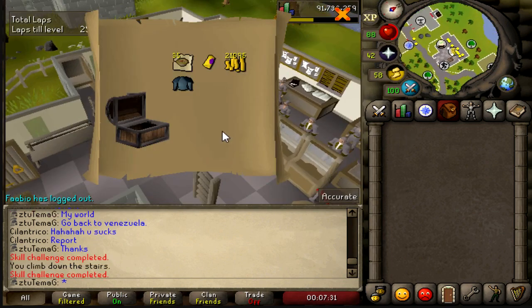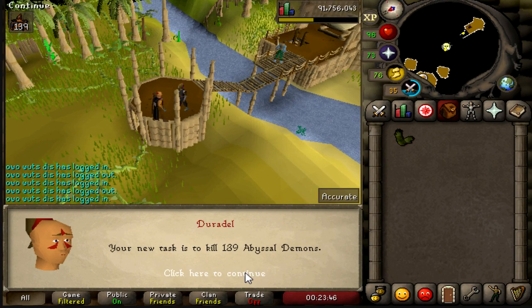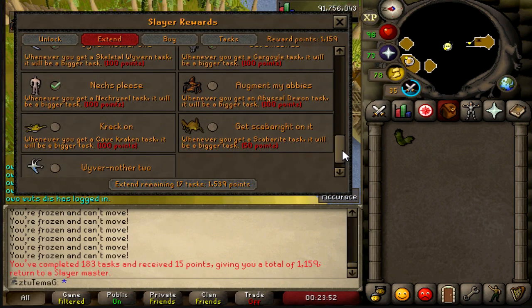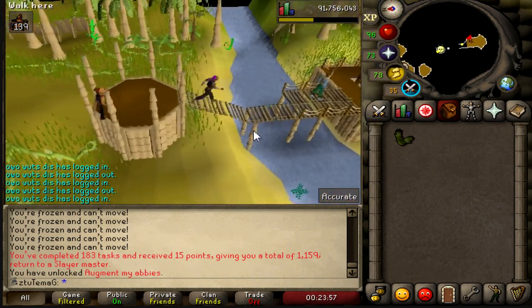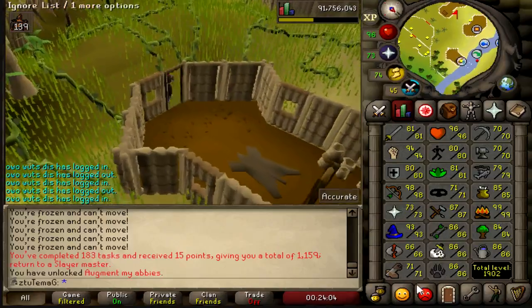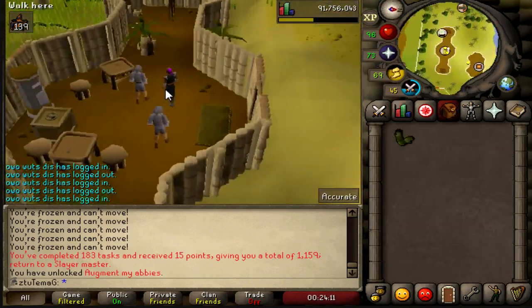What do I spy with my little eye — an Elite Clue Scroll from Skeletal Wyverns? Are you kidding me? Content for the win! Fury Ornament Kit! My first Abyssal Demons task — exciting stuff. I am going to extend them because they're a pretty darn good task. I said earlier I would kill Sire once I unlocked the Ornate Pool in my house, so I'm not going to do Sire until I get that, and I won't get that until I get 87 Slayer.